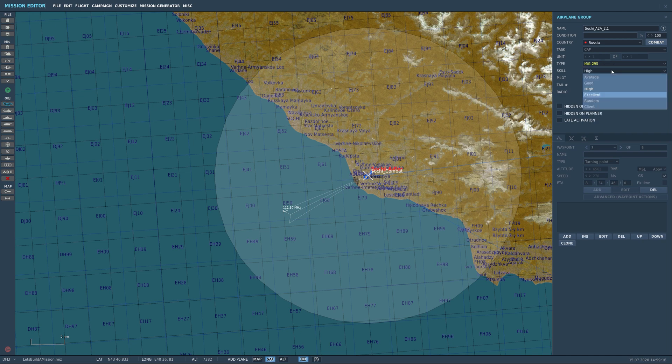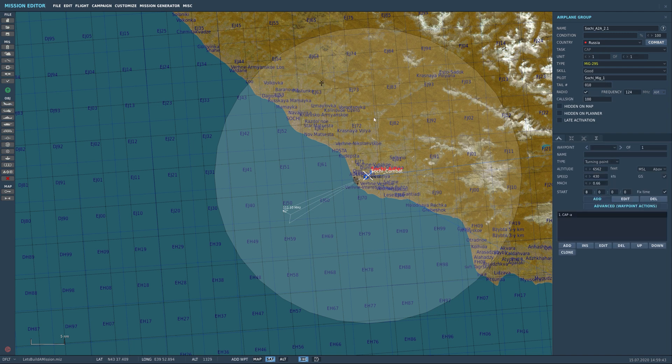I use good or average skill level because the high skill level is just ridiculous — plus that looping behavior gets annoying. We're going to name this unit Sochi MIG 1. Let's go ahead and set him down and always set your altitudes first. Let's put him up at 16,000.